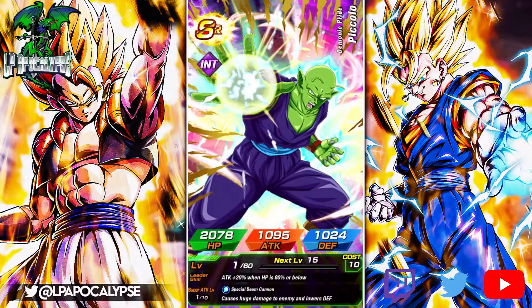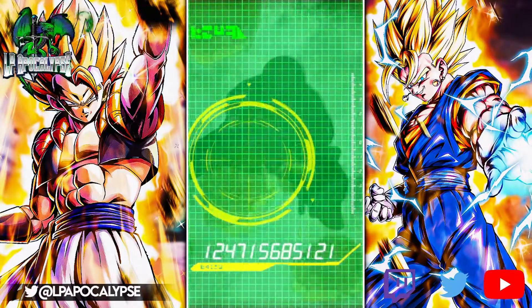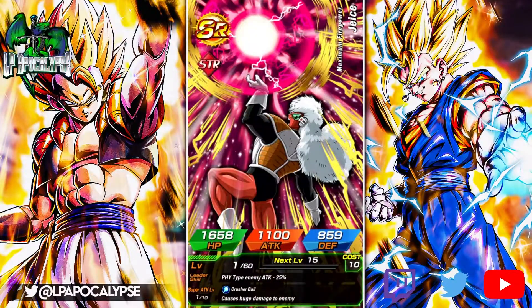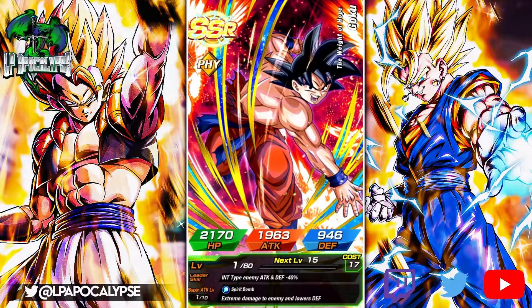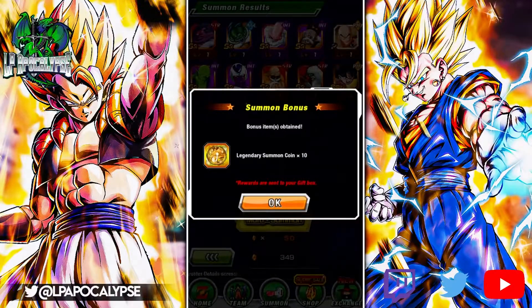This is gonna be the last of it because Gogeta's banner is definitely a bit better, and even Gogeta himself is a lot more runnable than this. So we got this Spirit Bomb Goku, yada yada. Hope you enjoyed and I will see you in the next one — good luck on your summons, take care!